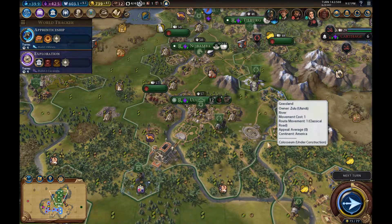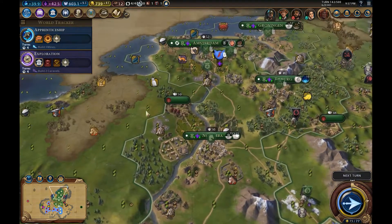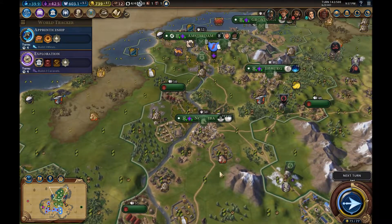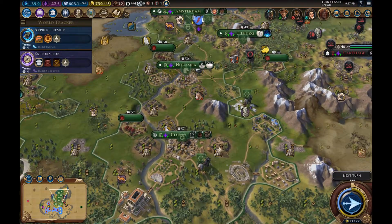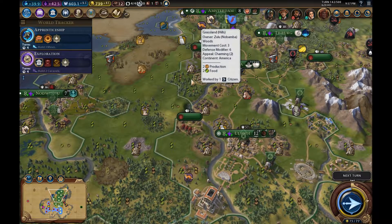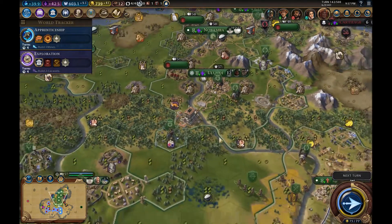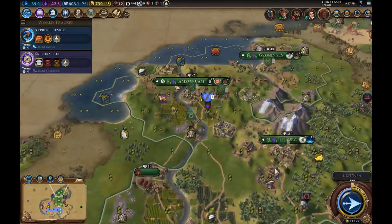Hello everybody, my name is Alex and welcome to episode 14 in this playthrough of Civilization VI Rise and Fall as the Zulu Empire. So last time we left off we were doing lots and lots of interesting things, including we are building the Coliseum which is going to be really useful for balancing our amenities out. Hopefully that's going to come to fruition and we can use that to help us on our quest to keep everybody very happy. We've also got the Government Plaza — we've built that and we are currently working on the Warlord's Throne.